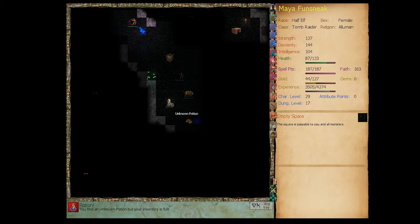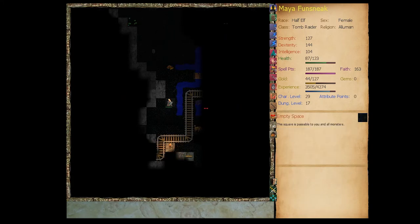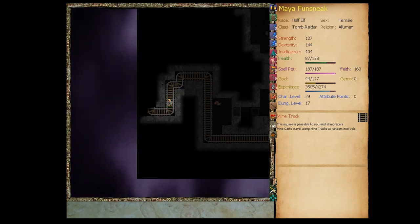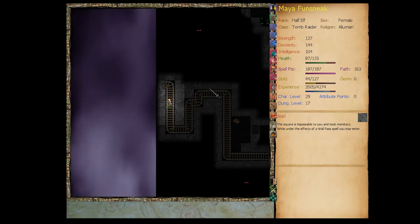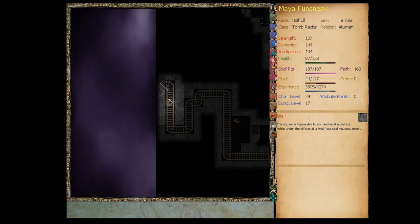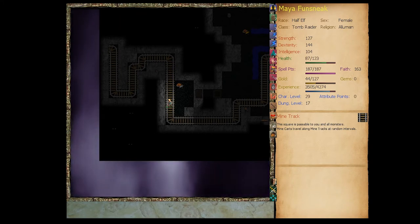These guys are fast, but the good news is we're still outclassing most things enough that they're running from us. There's a mine track here — and it ends in a wall. It probably starts in a wall too, which means it's not going to have any mine things on it. I don't think that's intentional; I don't think I made a mine track that's purely decorative. This has to be fixed.